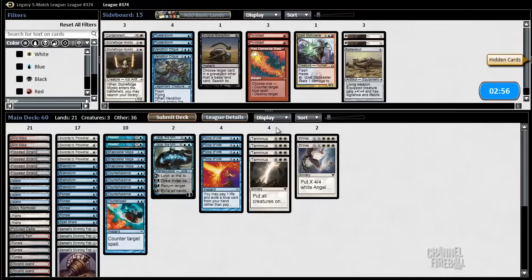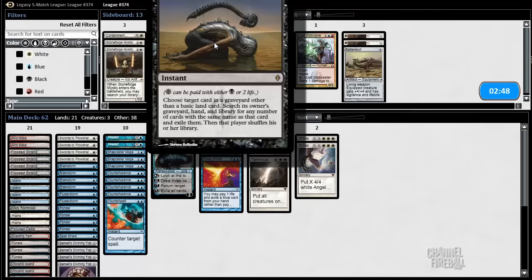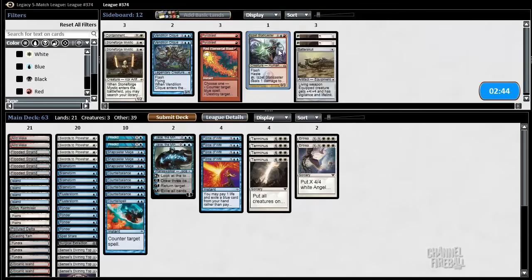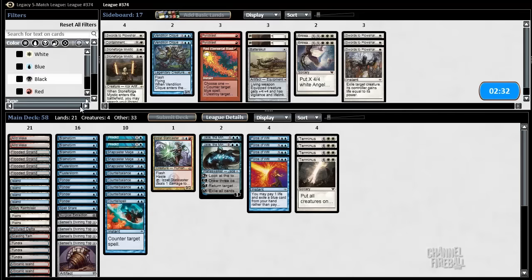That's awkward. Alright, so Belcher. What do I want to do against Goblin Charbelcher? I want Flusterstorm, Surgical, I want Staticaster. So what do I not want? I don't want Entreat the Angels, or Swords to Plowshares. Although our opponent might have Xantid Swarm, but whatever.